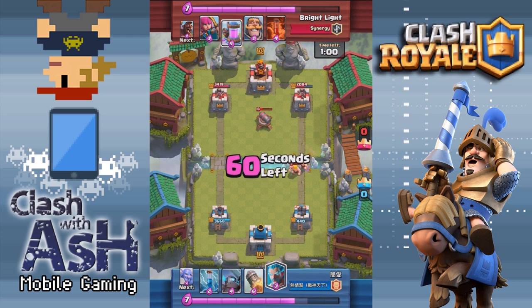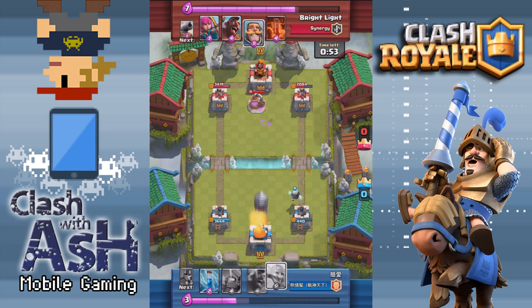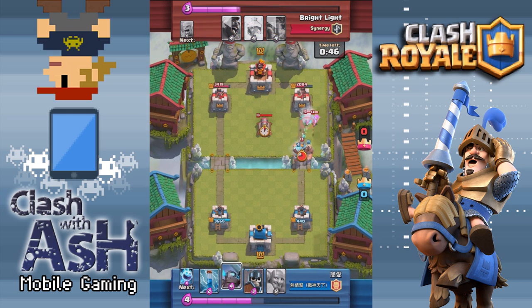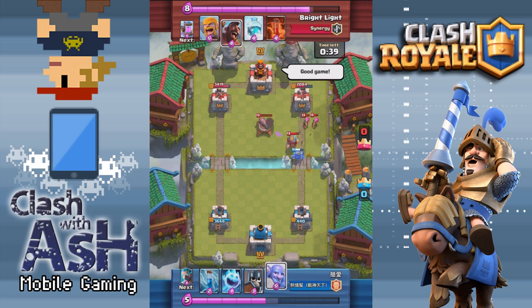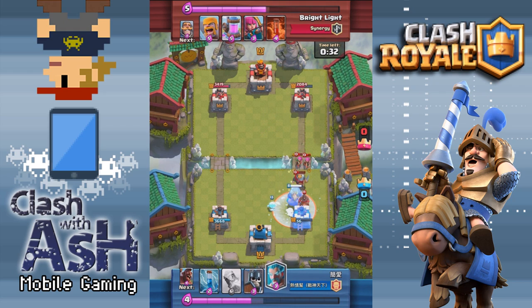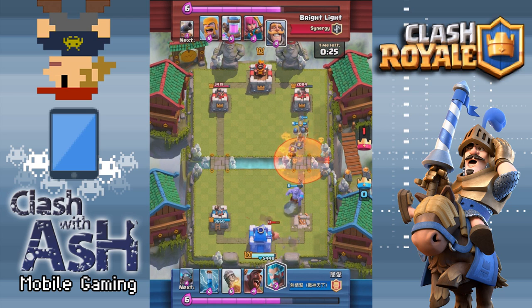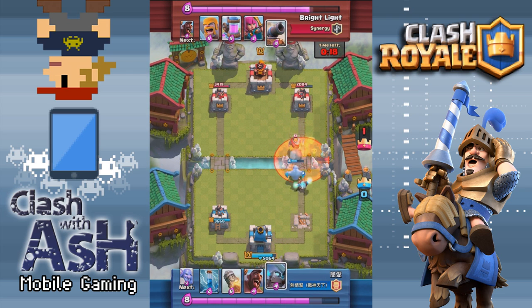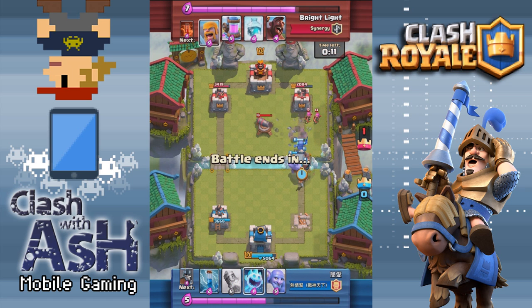Before we leave the subject of Poison, Brightlight just assumes going into every match that his opponent is playing a Poison card. It's absolutely imperative that you place your Archers and your Knight in the proper positions to avoid the Poison spell. You want to place your Archers on the opposite side of the Cannon to defend against incoming troops, and you want to save your Knight — don't put your Knight on incoming tanks in the lane. If there's a Giant or a Bowler coming at you, place your Knight last, right near the bridge, onto the range units trailing the tank instead of right on the tank.